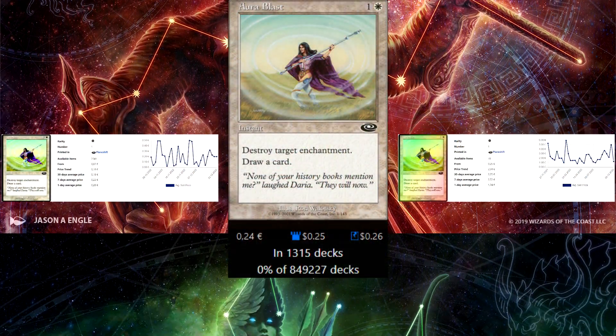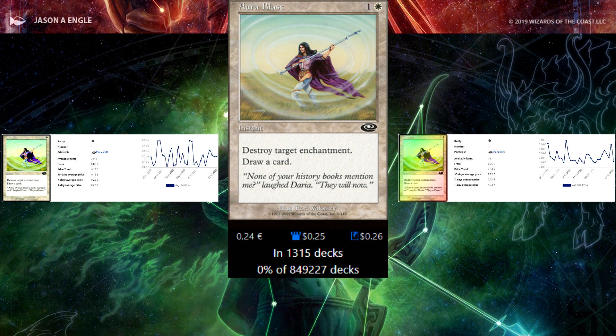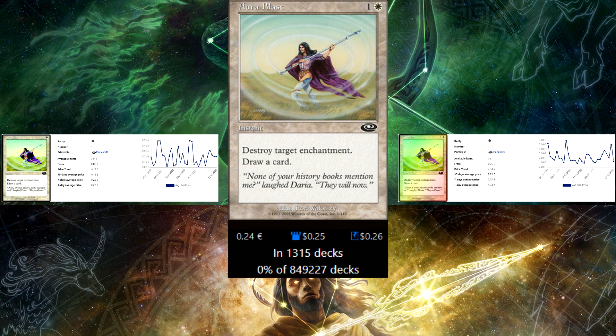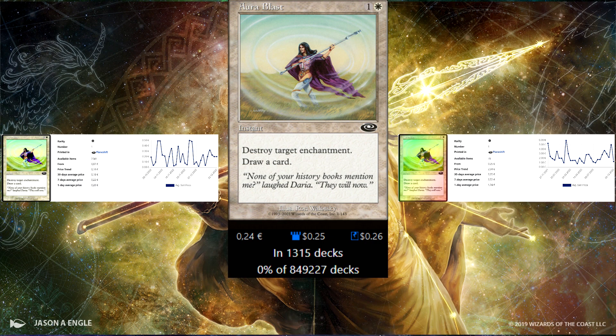Next up is Aura Blast — 2 mana instant, destroys an enchantment and draws a card. There are like 15 enchantments that are used in more than 10% of decks on EDH Rec, so this one will find a home in most white decks.